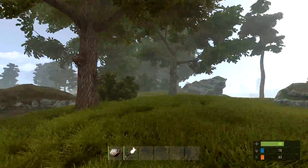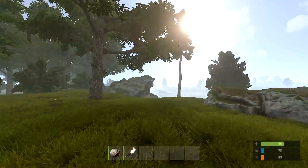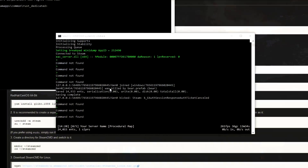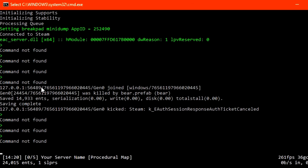If everything worked correctly, you should now be connected to your own Rust server. Congratulations! The last step is to add yourself as an owner so you have complete control over all the commands. Go to your server console and you should see the connection history of when you just connected. Beside your name is your Steam 64-bit ID.